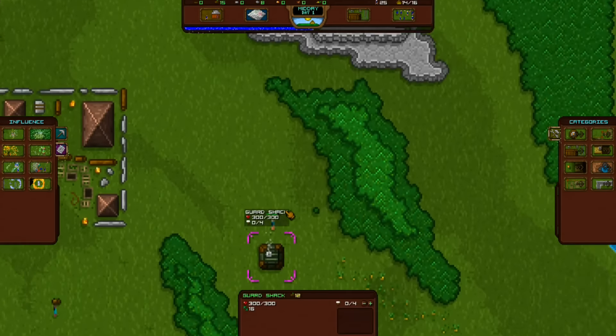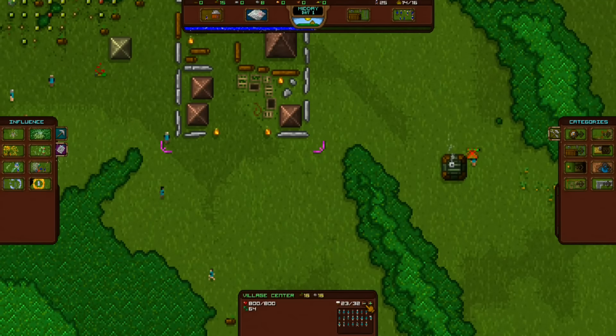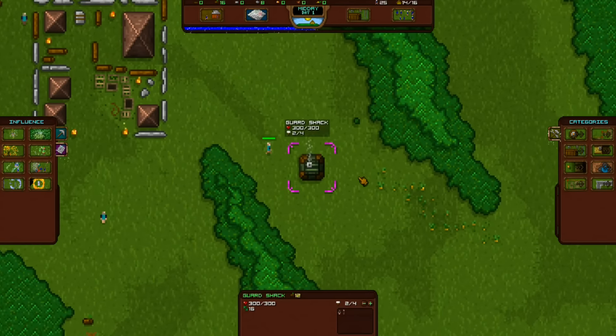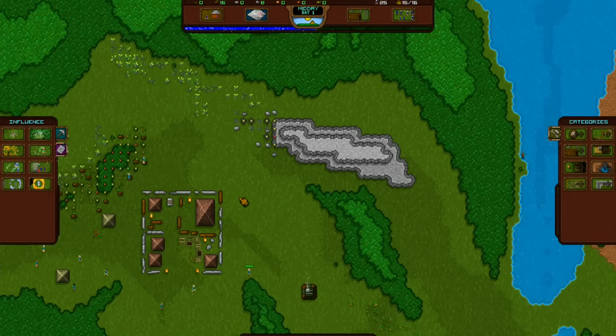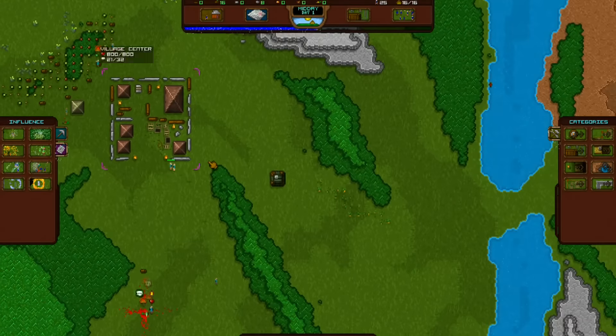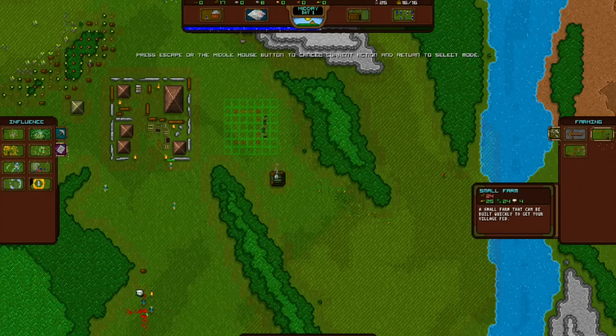Our shack here is good to go, so I'm going to dial back to two and just put two in here. Now we have a security force for our main area and we'll have a security force down here because I'm trying to expand down that way. Let's make a basic little farm. That's a zombie and a powerful one — 87 health. Not good.